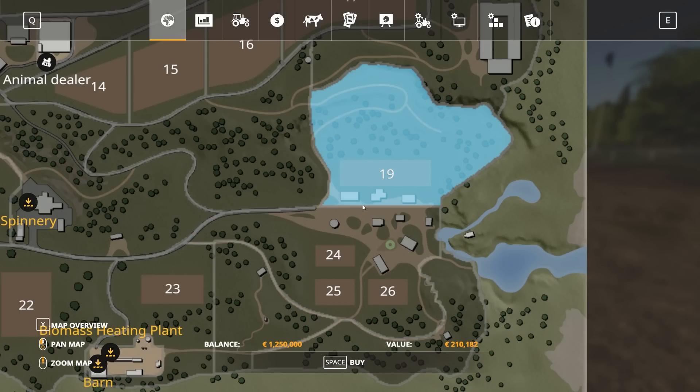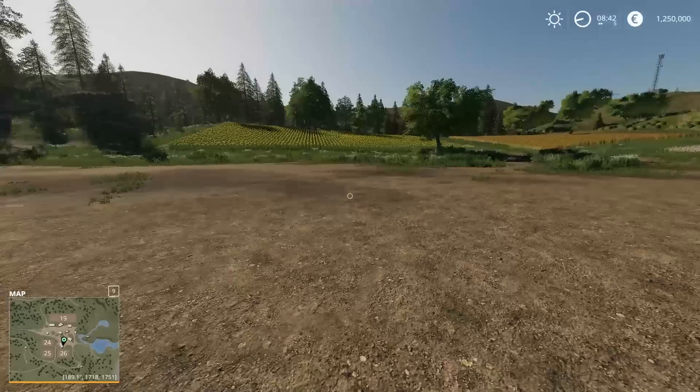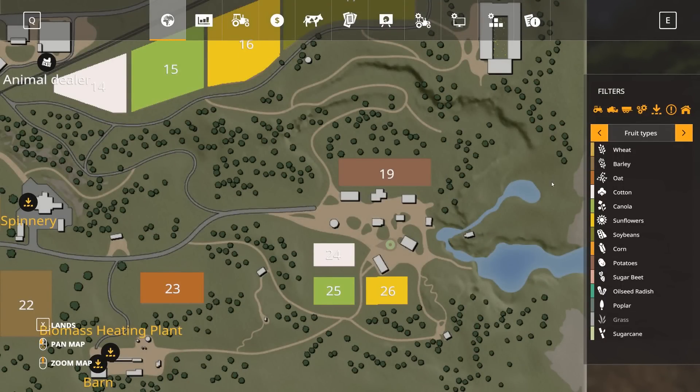Looking at what land parcels are available — if you wanted to build your farm here, that patch is 210,000 versus 362,000, so much nicer to start with. Field 19 appears to have potatoes already growing. Field 24 is cotton, which is really hard to harvest without special machinery — that's a new crop. Also new in this version is oats. Canola is available in another field, and sunflowers in field 26.